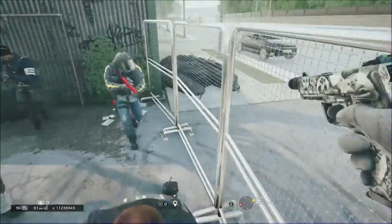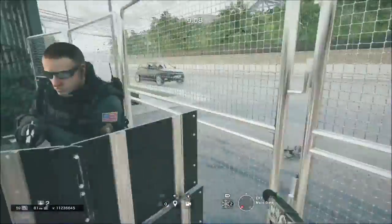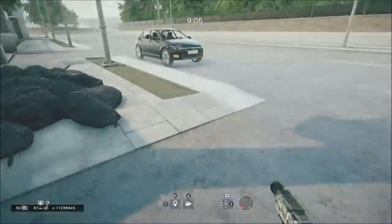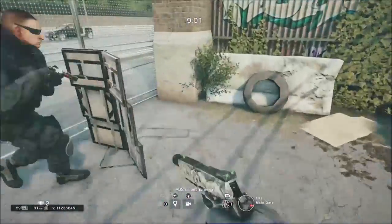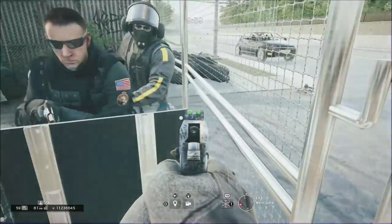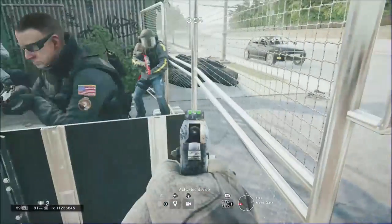Instead of placing this ADS, you would be placing a shield if you wanted to stay in that location. But that specific location I'm trying to glitch into has a death barrier, and pretty much all locations have one, so you would die if you went over into this area permanently anyway.